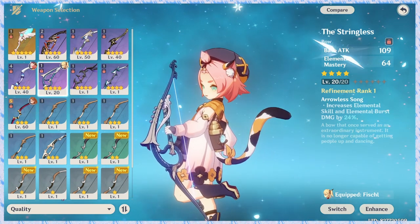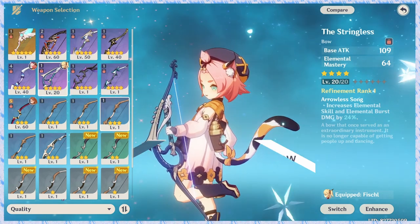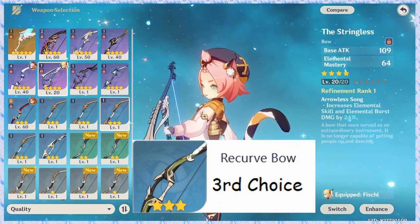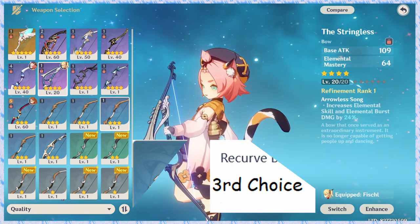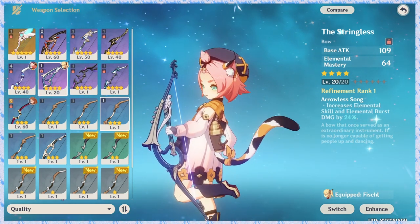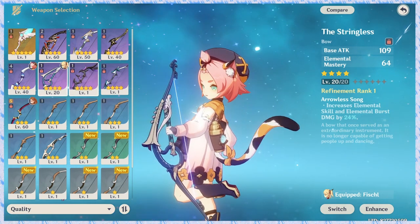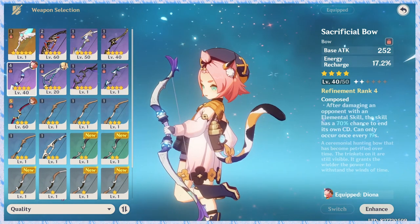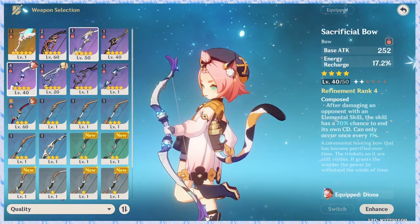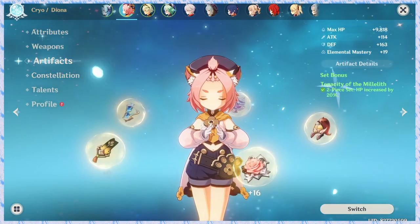If you need energy, you can use the shield-focused build. If you use a 3-star weapon, it can work as a budget option. If you use the correct weapon, you can have the best performance. Overall, these are the best weapon choices for Diona.